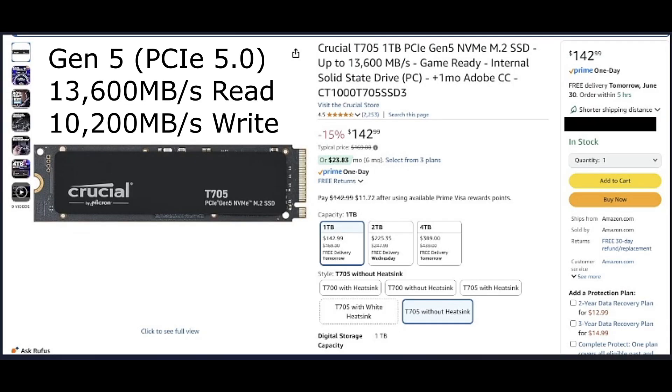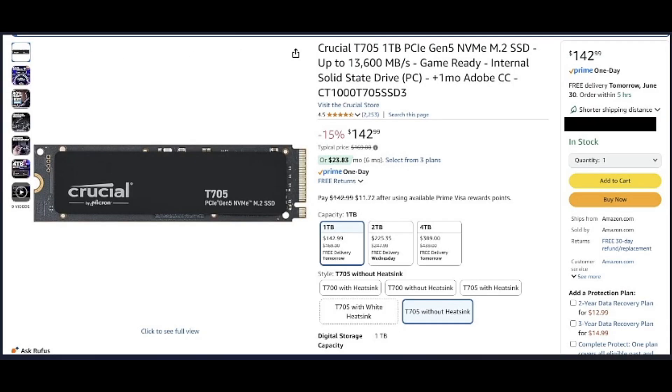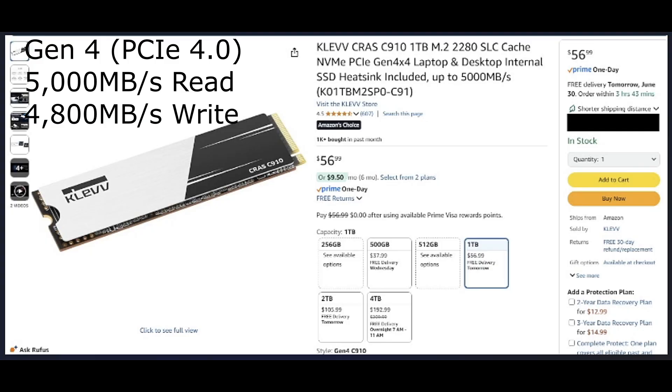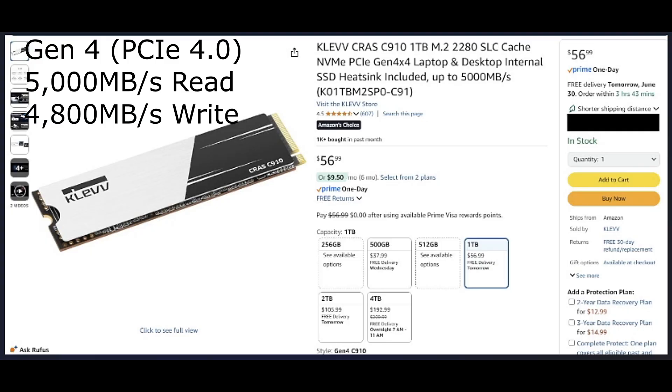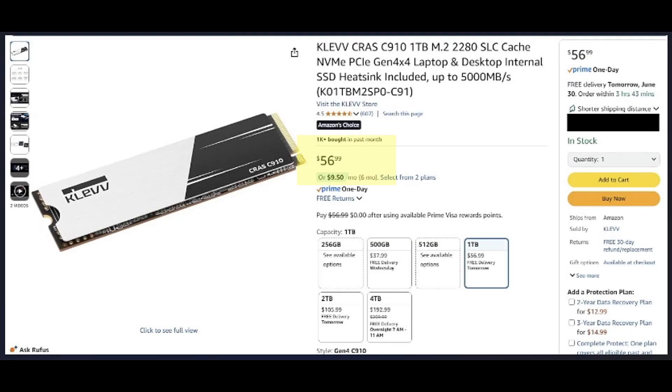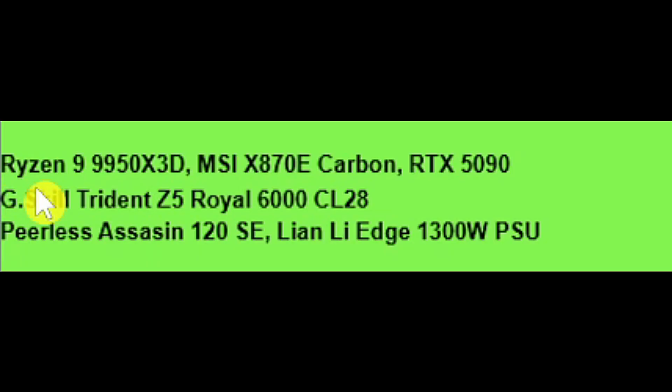We're going to test the Crucial T705 Gen 5 drive that has DRAM and match it up against the Klevv C910 drive that is DRAM-less. As you can see, the price difference is pretty significant — it's about two and a half times less than the Crucial drive.